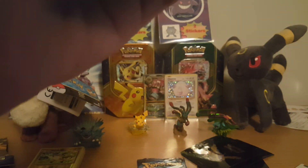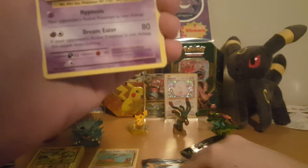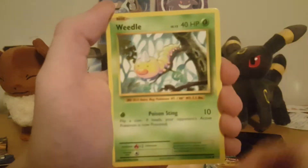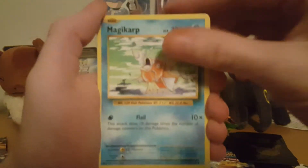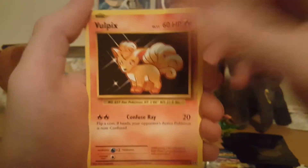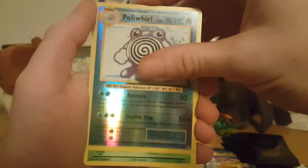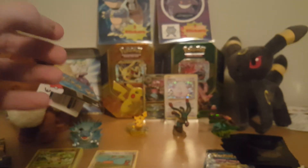Yeah, it's 112 out of 108 in the set — Imakuni? Put that off to the side. Haunter, Weedle, Magikarp, Darkness Energy, Vulpix, Nidoran, Poliwhirl, and a Beedrill regular rare. Wow, I opened five packs of this and never pulled one EX.